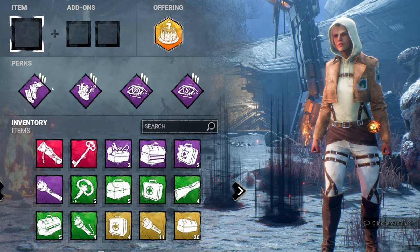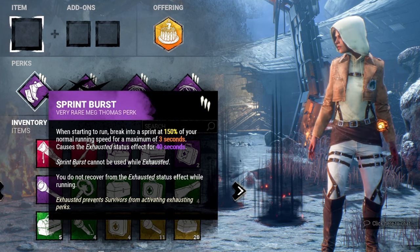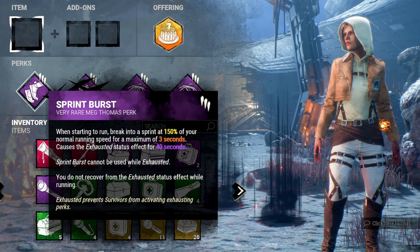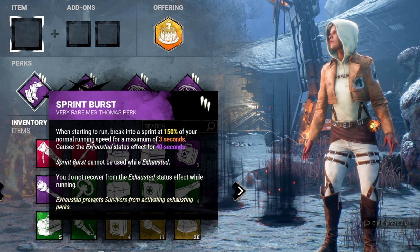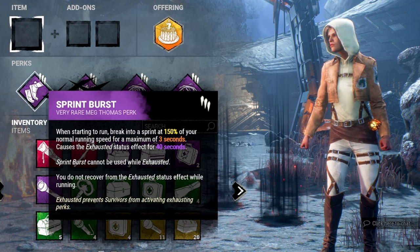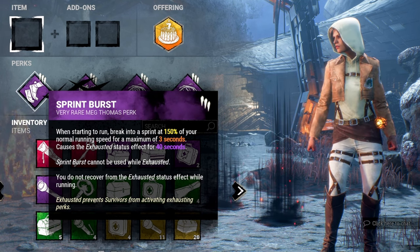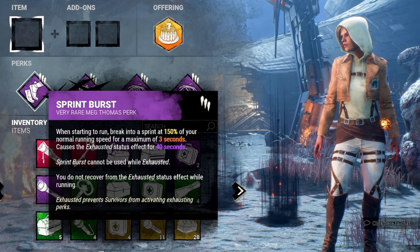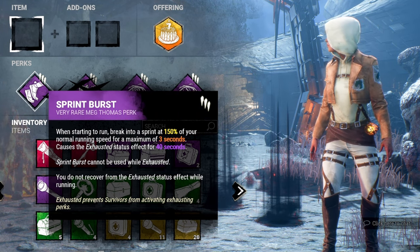Meg Thomas is a free character for everybody. Level her up a little bit and her two base kit perks are Sprint Burst and Adrenaline, which we'll be using in this build. Sprint Burst is a great exhaustion perk — it makes you run really fast for three seconds, then you're exhausted for 40 seconds. For newbies, I recommend just using it every time it's off cooldown to get value out of it.